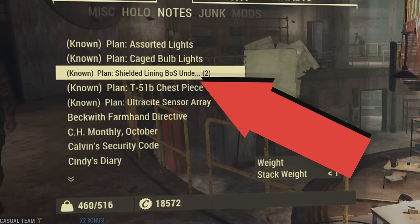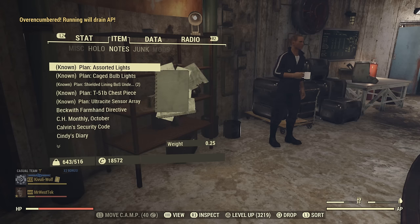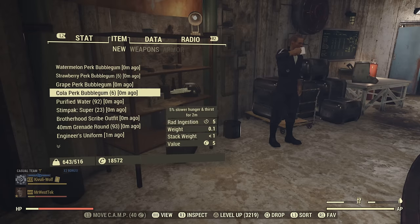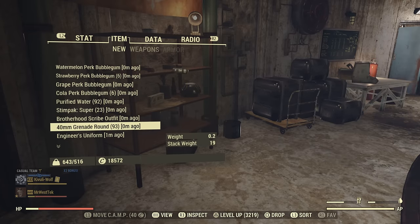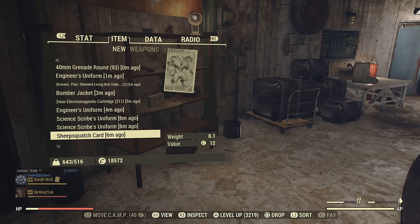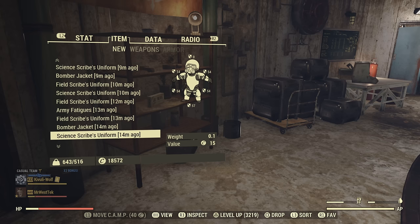You can also get the shield lining for the Brotherhood of Steel underarmor, which is somewhat rare and will sell in a vendor fairly fast. After handing in 128 technical data, I got five paints for the T60, a lot of outfits that I'll be showing, and mostly purified water and stimpacks. There wasn't really too much else, so you're really best doing this for the rare power armor plans, some outfits, and the XP.